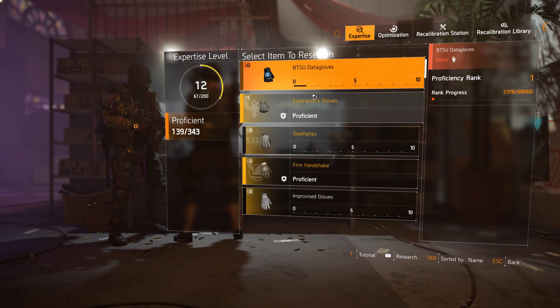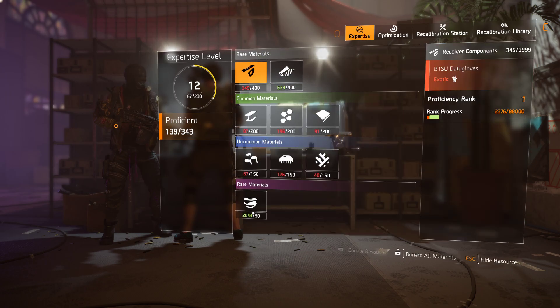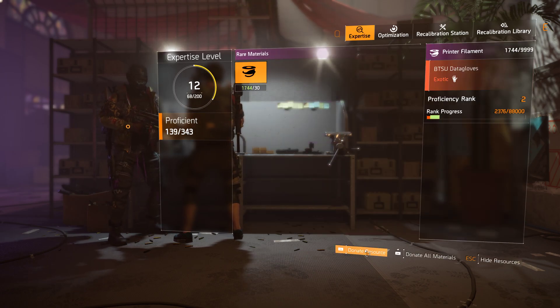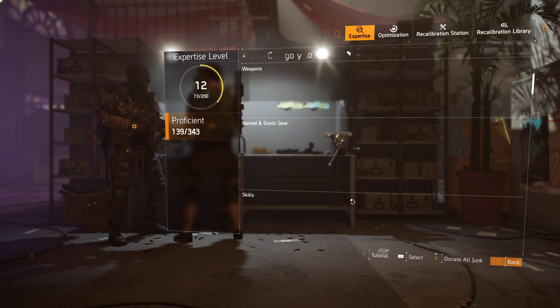So I just use those points, go in here, and I just take them one by one — research, donate materials, push here, donate. It's the fastest way, it's a little expensive, but you just do them all.